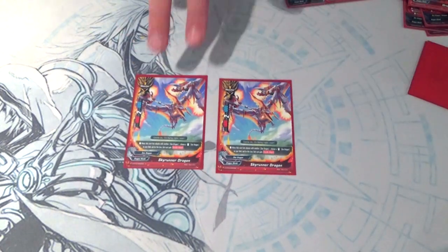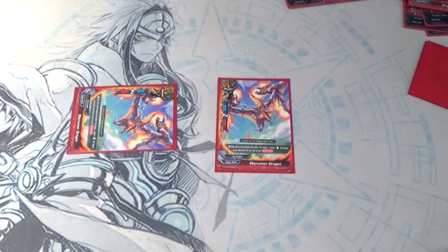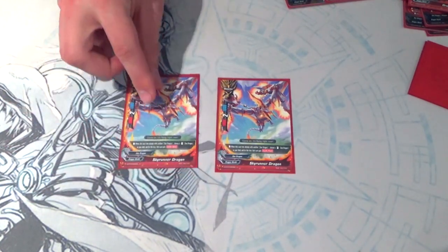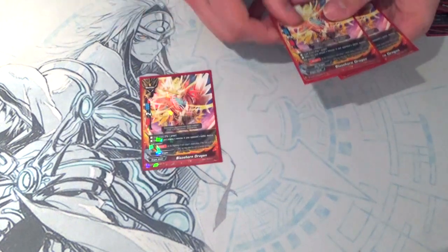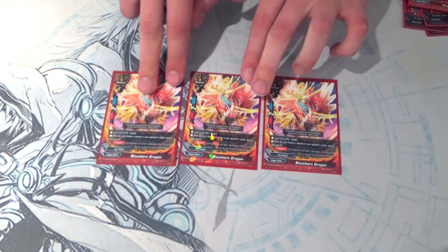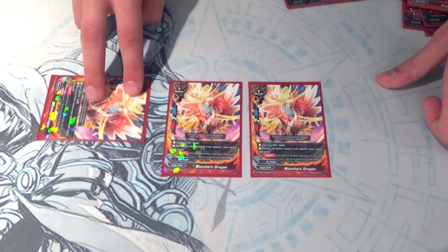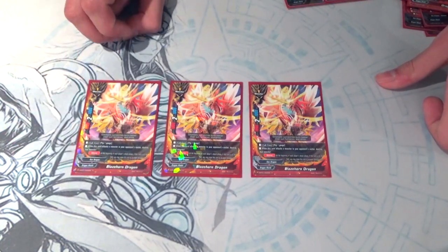Two Skyrunner — his ability is when he link attacks, choose another card on my field, either an item or a monster that isn't attacking in the link attack, and give it Double Attack — meaning it attacks twice. Skyrunner can make things attack multiple times, especially with Dragon Force. Three Blaze Horn Dragons for when opponents have really bulky wall center monsters. Blaze Horn's effect is when it attacks the center monster, regardless of whether the attack actually destroys the monster or not, the center monster is automatically destroyed. And Blaze Horn has Move, so why not?